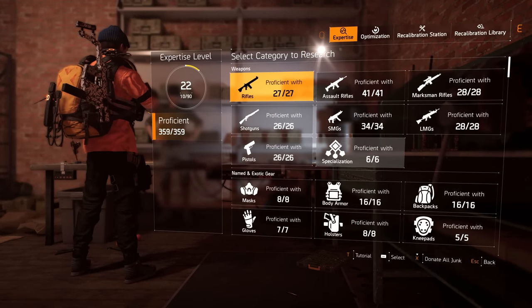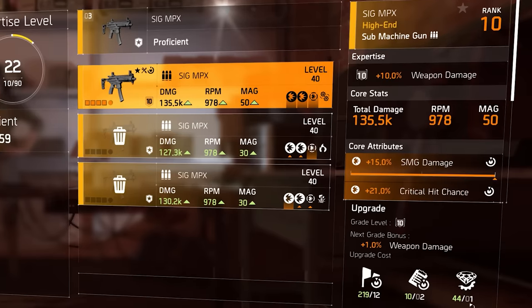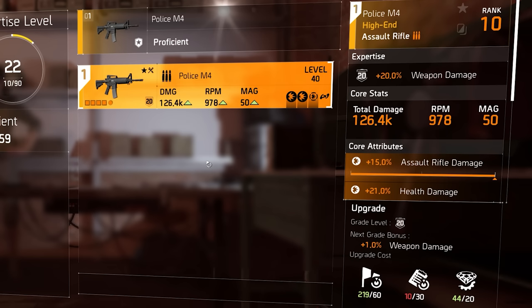...let's find my MPX — you can see I have this Seek MPX at expertise level 10. Going from level 10 up to expertise 11, I need one exotic component, which I get by destroying exotics. Another example: this Vector SBR at expertise level 15, which is 15 weapon damage — it requires six exotic components. And my Police M4 at expertise level 20 requires 20 exotic components to reach level 21.